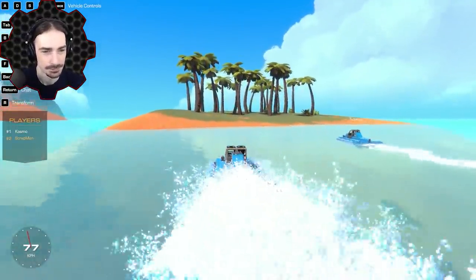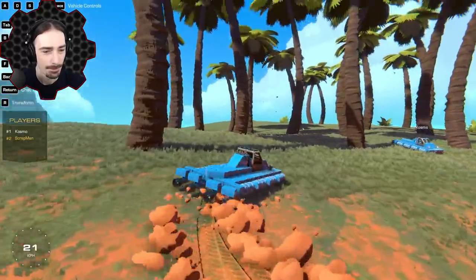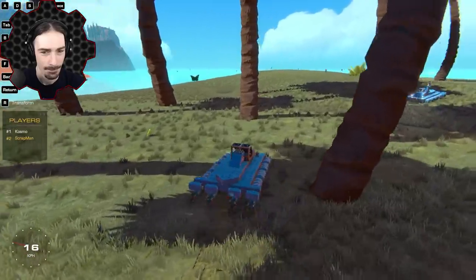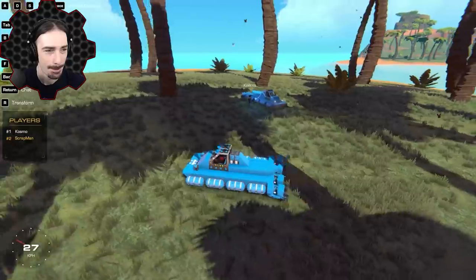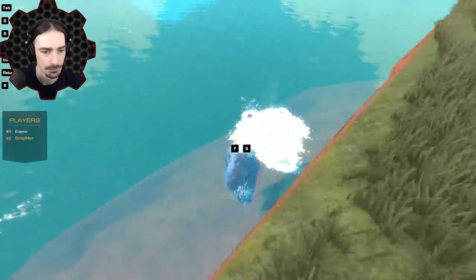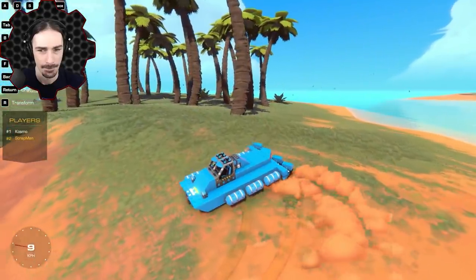Is there anything on these small islands? My map doesn't give me information — yours does, right? I don't see anything on them, but it doesn't hurt to reach this thing and see what we can find. It spins out a lot. Okay, so I guess there's nothing on this one and the map's not showing anything either. Oh wait — what is this? There's a diving bell here apparently!